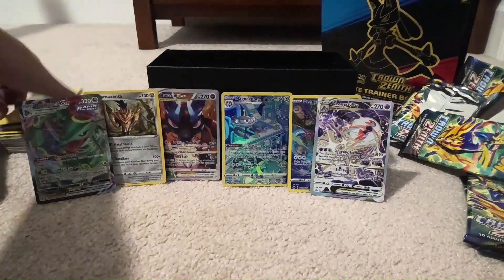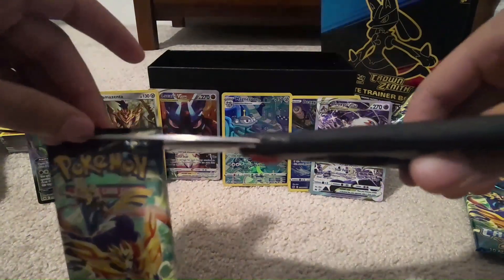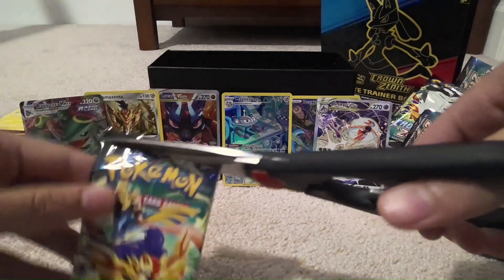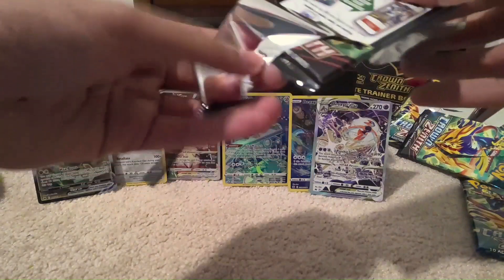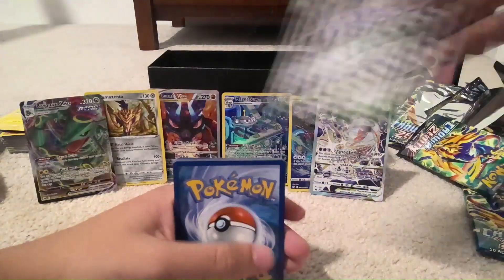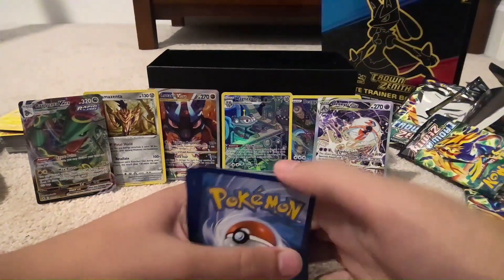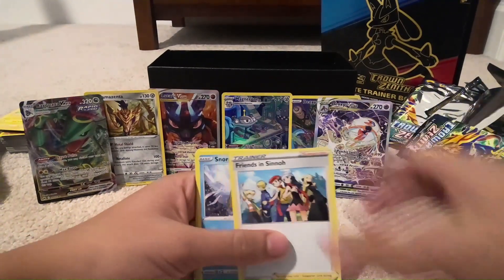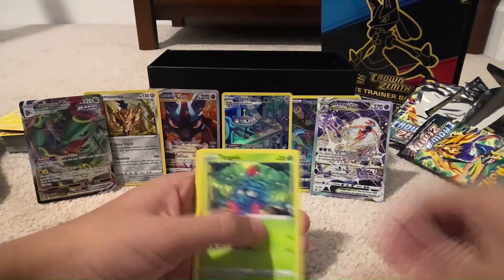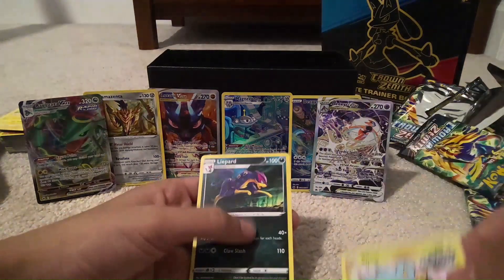Second to last pack — I am still shaking from that Deoxys pull, that was probably my craziest pull ever on the channel. Sure, I may have acted more surprised with my Giratina V, but that was just a regular V card. Grass Energy, Rare Candy, Lairon, Friends of Sinnoh, Snorunt, Pawniard, Tangela, Boltoy, Galarian Meowth, Shinx Reverse, and Lyperd Non-Holo.